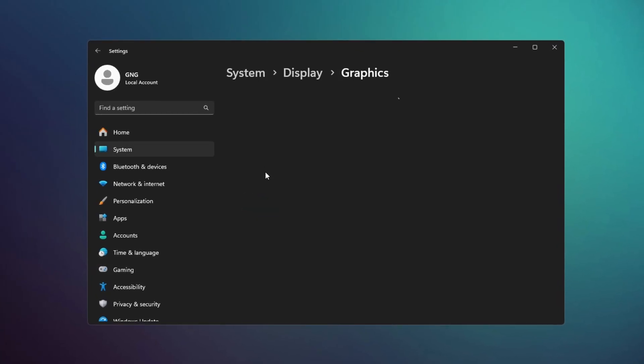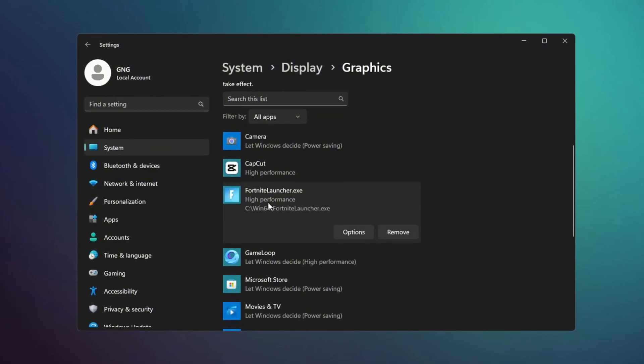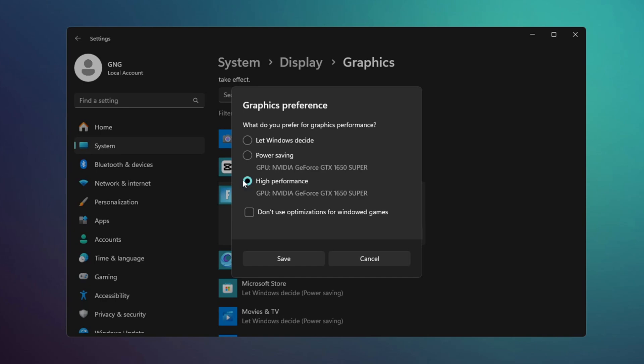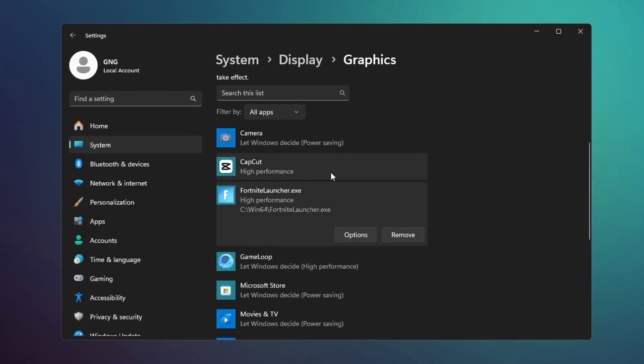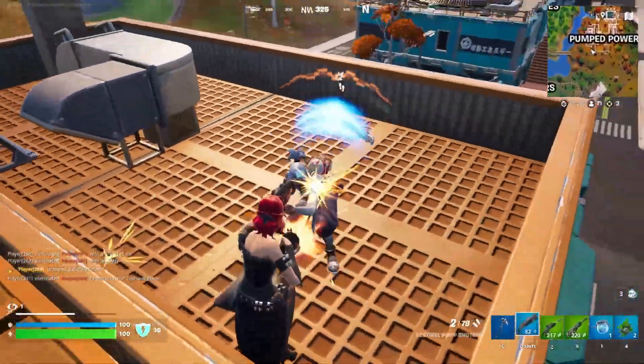Next, go to Graphics Settings. Click on Browse, find the folder where you installed Fortnite, and add it to the list. After adding Fortnite, select it and change its option to Performance. Once you've made these changes, press Save. This ensures that your graphics card GPU gives the best performance for the game.